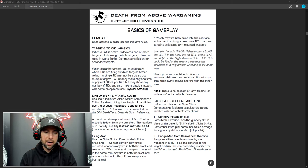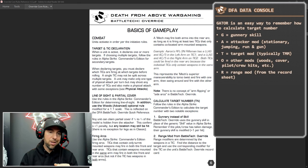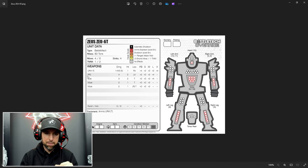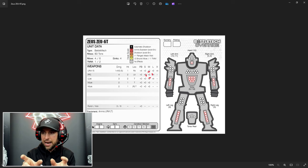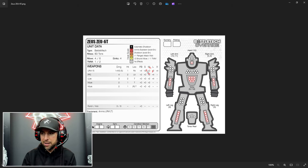Let's bring up the Zeus 6T record sheet as an example. Here's the PPC — at point blank it's plus two because of minimum range. Short is zero, medium is plus two, long is plus four, and it cannot shoot at extreme range. So if I'm shooting that Raven with the woods hex, my gunnery is three, attacker mod zero, target mod three, other mod one — that's seven. Then I add the range mod. If I'm shooting the PPC at medium range that's plus two, so I'd need a nine. If I was firing my LRM-15, I'd only need a seven because the medium range mod on the LRM-15 is zero. The key difference in Override is that the range modifier comes right off the card — everything's right there for you.